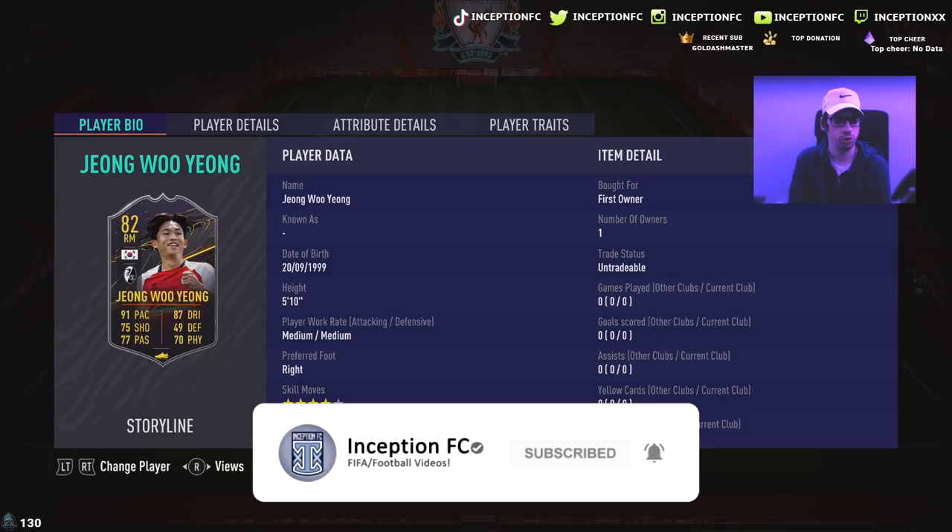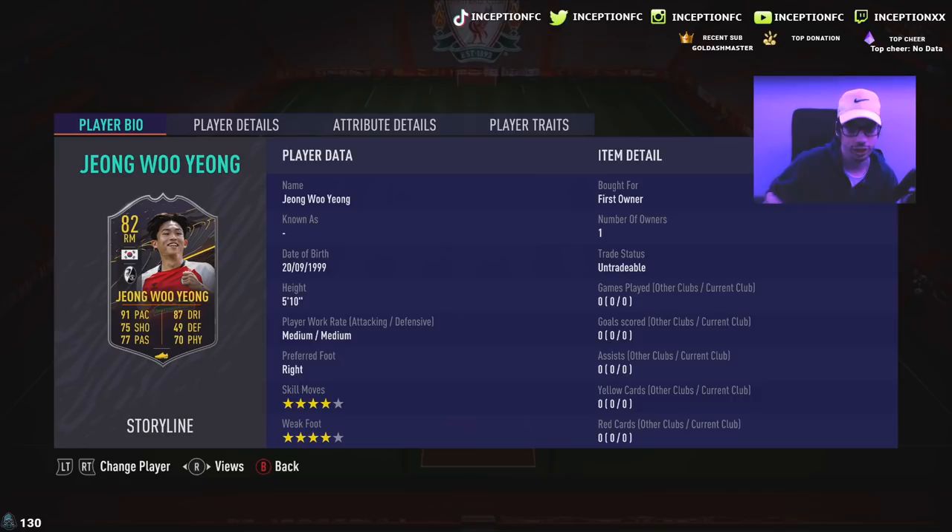Hey guys, what's going on? Inception here and welcome to another video. Ladies and gentlemen, we have a new storyline card to review today thanks to my homie G. Paul with his Bundesliga-oriented squads. We're looking at a card by the name of Zhang Wu Yang that we're going to be checking out today.